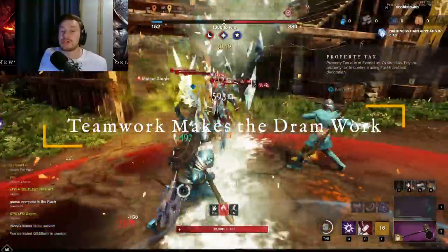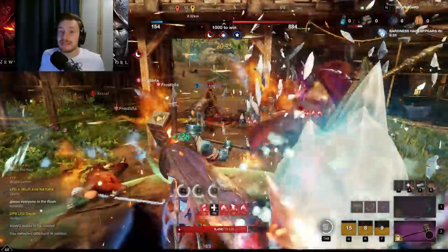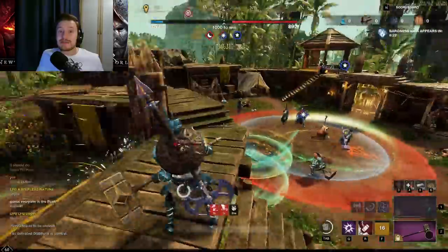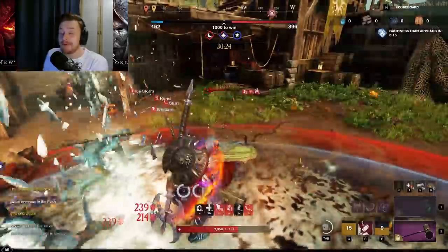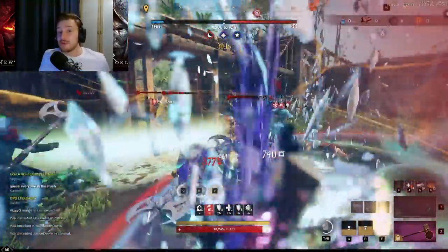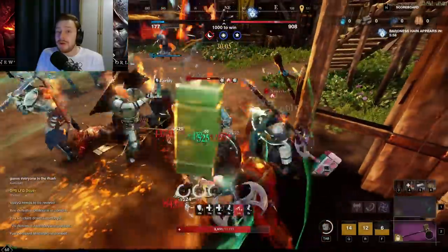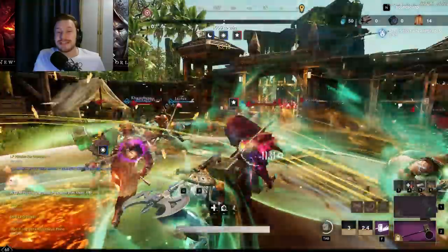You want to stay together and work as a team as much as possible. In a 20v20, if the enemy splits up and you've got 18 players versus their 6, you're winning that fight nine times out of ten without even losing a player. Make sure you go together whether you're pushing a point, the Baroness, or moving around the map. That said, flank groups, support teams gathering resources for the respawn beacon, and gathering Azoth for summoning are all valid. If you've got a main PvP bulk of 15, try to stick together and help each other out.